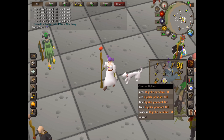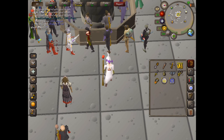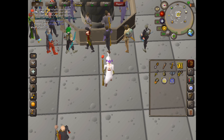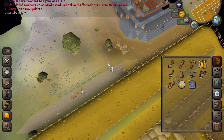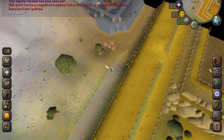To get to Fossil Island using the dig site pendant, you just need to click 'rub dig site pendant.' If you haven't set up the dig site pendant to take you directly to Fossil Island, you'll end up at the barge. The barge will take you to Fossil Island. This is where you end up on the map after rubbing the dig site pendant, but next I'll show you how to access the teleport which will take you directly to Fossil Island.